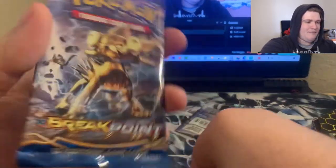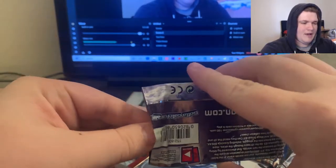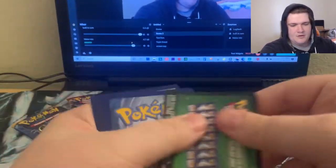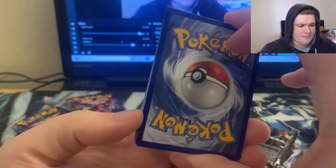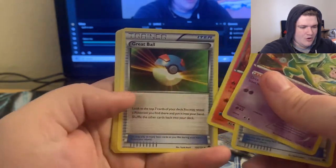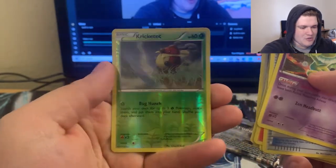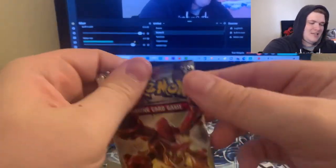Let's check out this Breakpoint pack — I've never opened a Breakpoint pack ever. Let me get it open. So we got a darkness energy — we did it wrong again. We have Hypno as the rare, along with Pokemon Catcher, Heatmor, Great Ball, Pancham, Scraggy, Rattata, Slowpoke, Furfrou, and a reverse Crobat. That's what we got from Breakpoint.